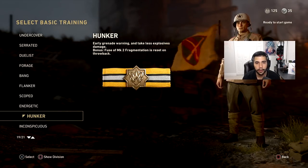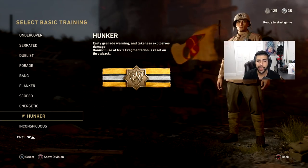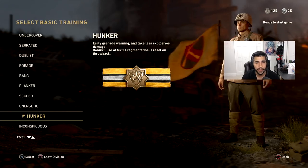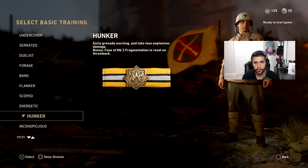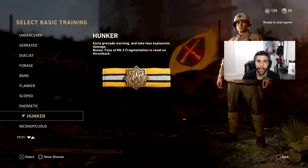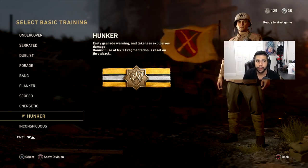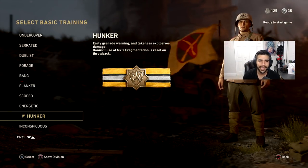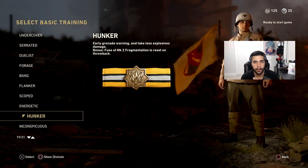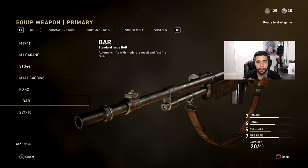Moving faster while aiming down sights is really helpful — when you're in a head glitch it works really well. For basic training we have Hunker, which is basically Flak Jacket. It's really useful especially if you're getting naded a lot. That mainly happens in Hardpoint, though you can get naded in any game type. With the AR you're usually laid back anchoring or sitting in a head glitch, so getting naded isn't always going to happen, but it's good to be prepared.